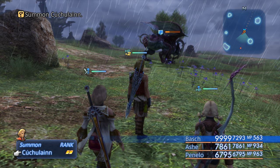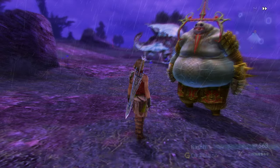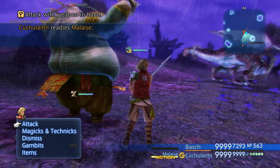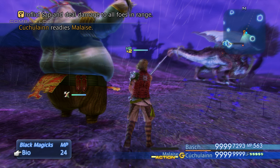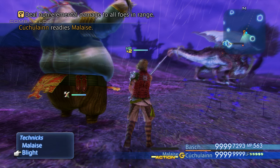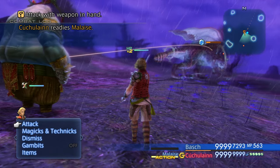Okay let's go ahead and do this guy — I'm not even going to try to pronounce that name. He's got Reflect status right out of the gate. He can do Curaja — wow that's pretty good. He has Bio, okay that makes sense considering. And then Blight is his big one — so let's see what his normal attack does.